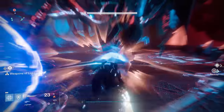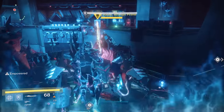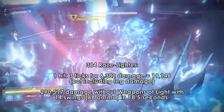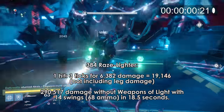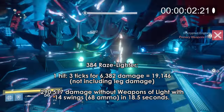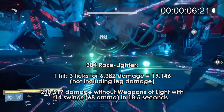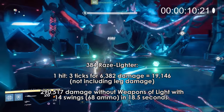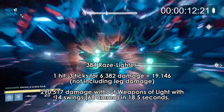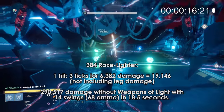This test didn't include Memory of Radagast. Without Weapons of Light, Raze Lighter hits 3 times per swing for 6,382 damage, a total of 19,146. Against Axis, if you happen to hit his leg it'll deal an extra little bit of damage — about 2,000. In this test, I dealt 290,517 damage, with 11 of the 14 swings hitting his leg for that extra damage, without Weapons of Light.